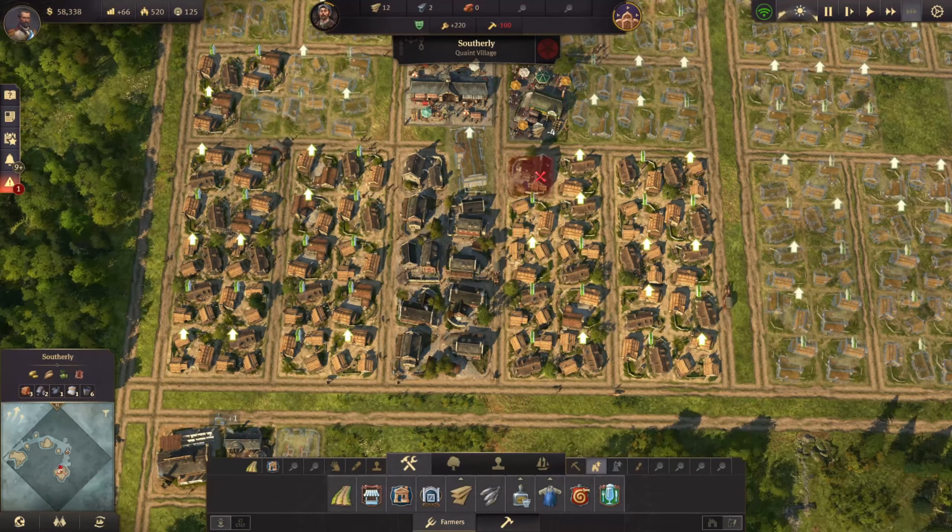Our population is at over 1,700 — we have 1,150 farmers and 630 workers. Our needs are going to start dropping again, so our population will start dropping too. We're going to need more fish. Bang! We're also going to need — how's our schnapps? Our schnapps should be good — we've got three schnapps.